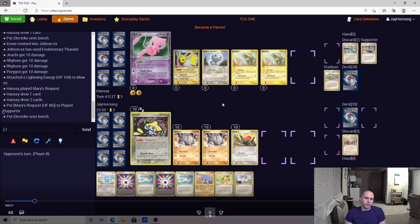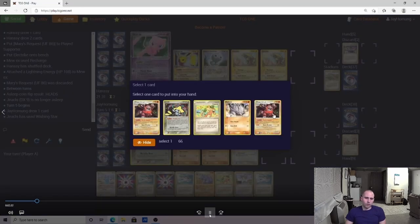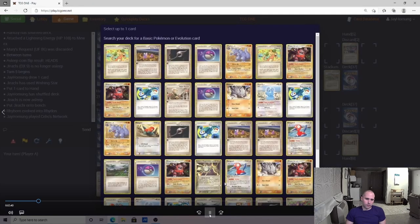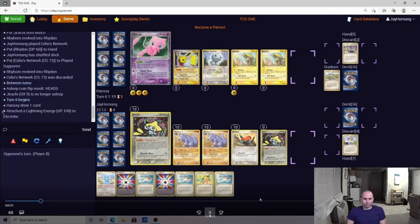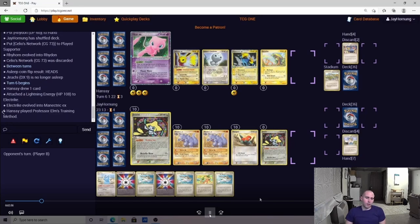The opponent benched both Electrics this turn so they won't be able to evolve, but he does have options — he can Second Bite or Recharge. He goes for the Recharge. We get very lucky and wake up, taking that Jirachi. We go Celio's for another Rhydon. There's an argument to Scramble here — I decided to hold it. The advantage of playing Scramble would be that I could play a second Scramble the following turn and then Copycat.